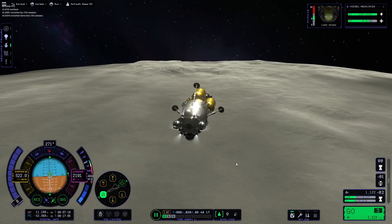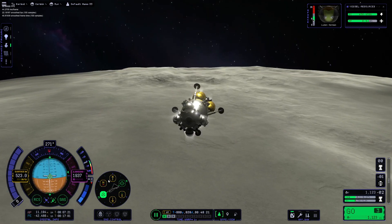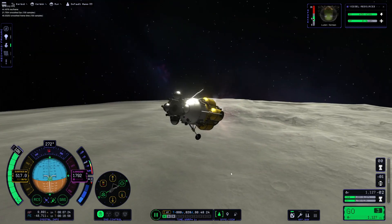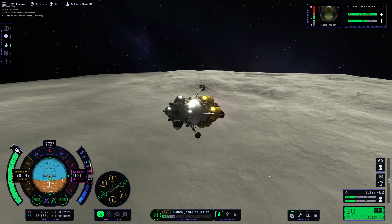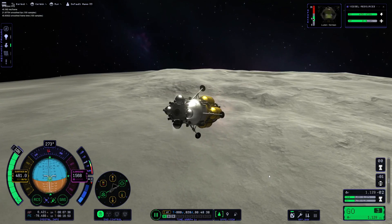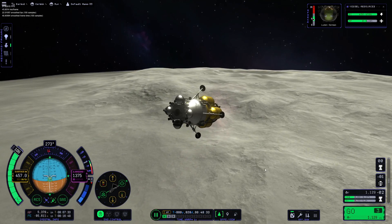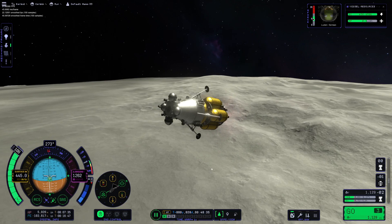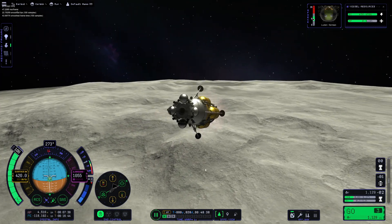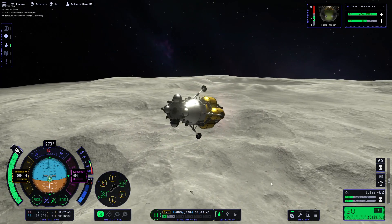Here's the Mun. We can deploy those landing legs — I think the landing legs are always supposed to be deployed. Here's a live segment so you guys can get a feel for the frame rates. This is why I really think it's aerodynamics that are somehow really inefficient right now, because we're over the Mun. Granted, this isn't a huge spacecraft, and we don't have crazy amounts of parts to deal with.